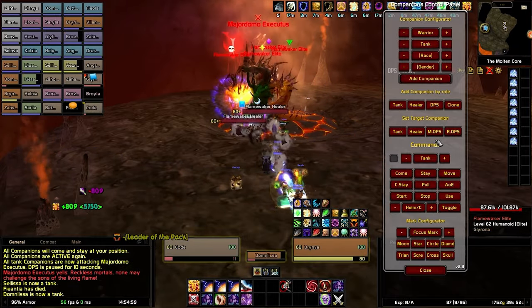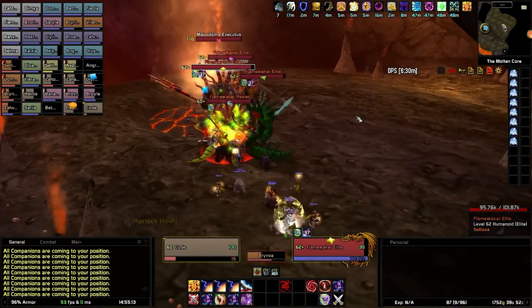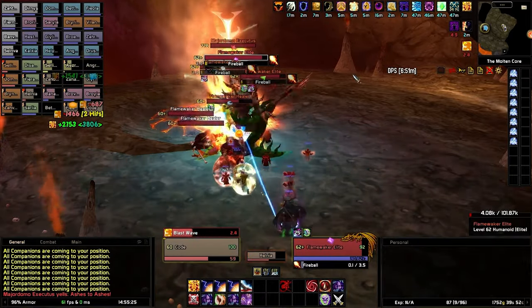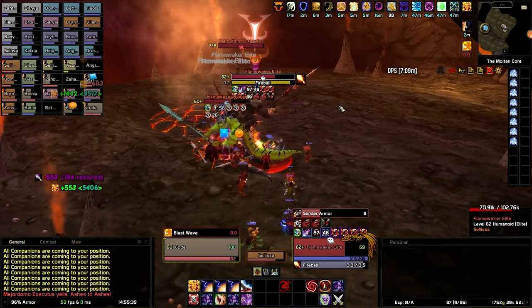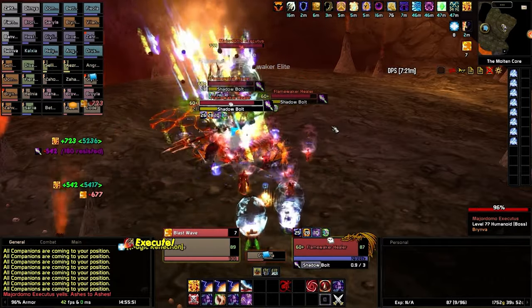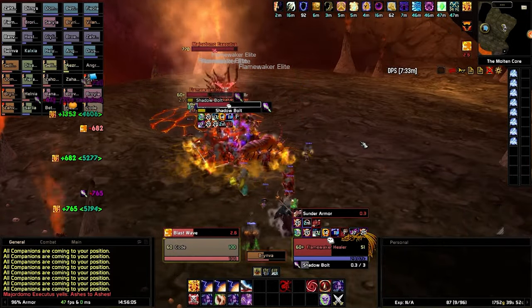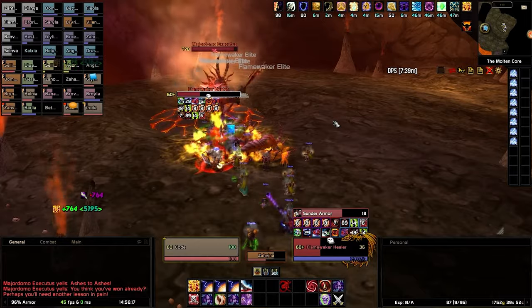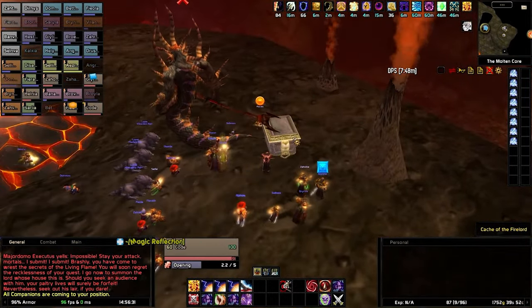By default, all companions have moon as their CC mark. Another example is to have the main tank focused on the boss with a raid mark, while any additional tanks without a raid mark are left to acquire and hold aggro on their own if there are adds in the fight. Understanding how focus and CC marks work is quintessential for raiding, but I often use them outside of raids as well — for instance, when you want only the DPS to change target but not the tanks, raid marks provide the solution where start would affect both.